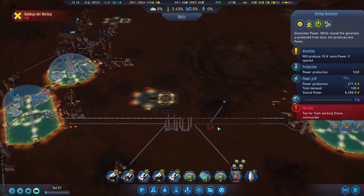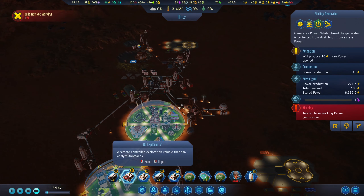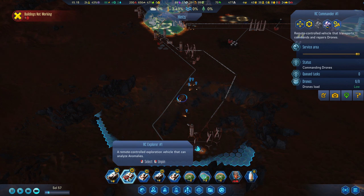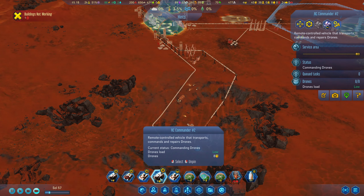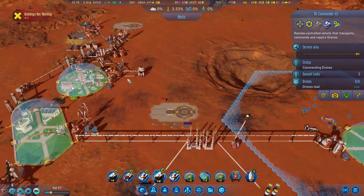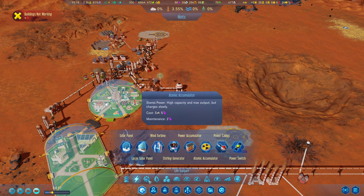We might need drones in here. That would be tricky. We have this one, which is the only one we have. Then we have the commander, which is there. We have a commander and another commander. Although we have like a base operation for drones or something like that. I think we do have that.